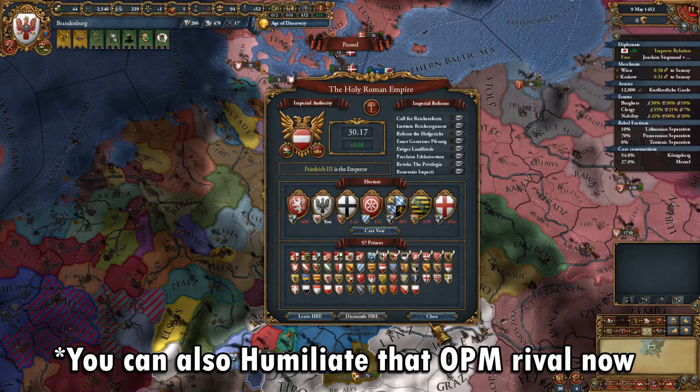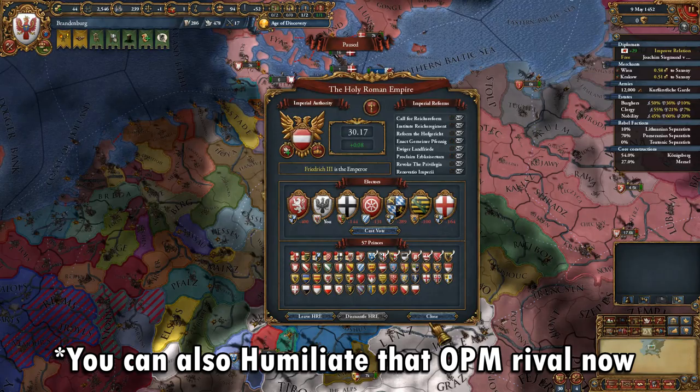From here, you should focus on paying off your loans and potentially looking for Emperorship. Personally, I use the bonuses of the Emperorship to expand into the Lübeck and Baltic trade nodes until I can turn Protestant and form Prussia. From there on, you have the strongest military ideas in the game, so you should have Germany under control in no time.